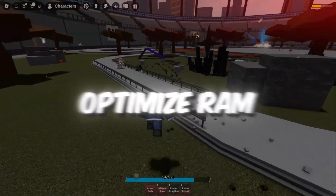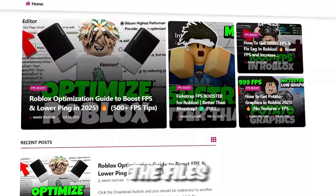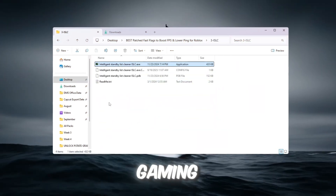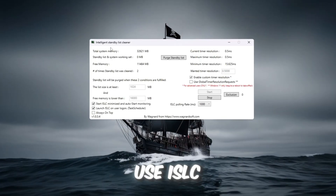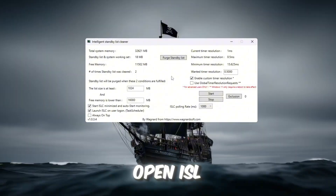Step 4: Optimize RAM with ISLC — Intelligent Standby List Cleaner. Your RAM stores temporary data while gaming, but sometimes Windows doesn't clear it properly, which causes lag and stutters. To fix this, we'll use ISLC. Install and open ISLC.